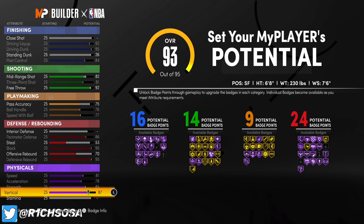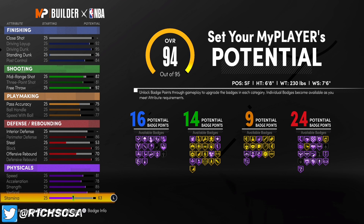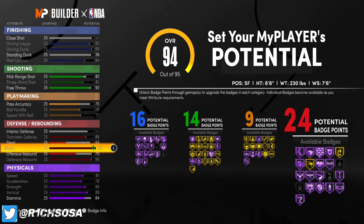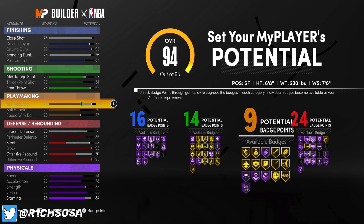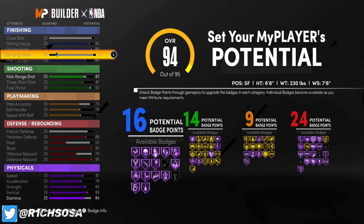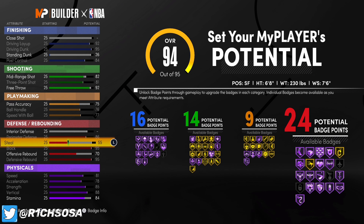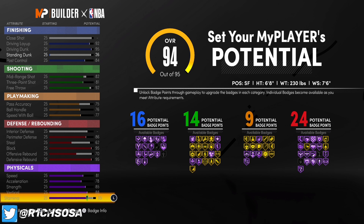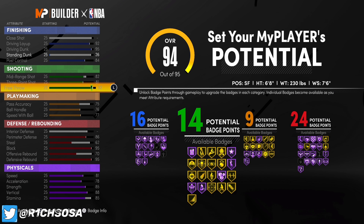When it comes to athleticism, put speed at 81, acceleration at 78, strength at 85, vertical at 88, and stamina you can max out or put at 84 and distribute the rest to any other category you want — but do not touch the shooting at all, because you will change the build name. I like the balanced setup we have with 16, 14, 9, and 24 badges.